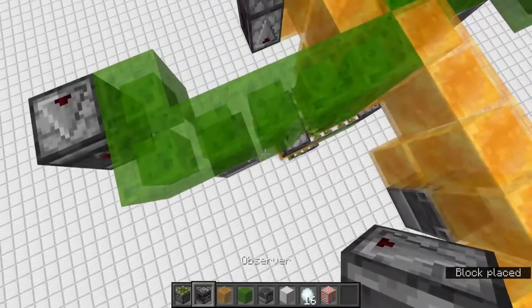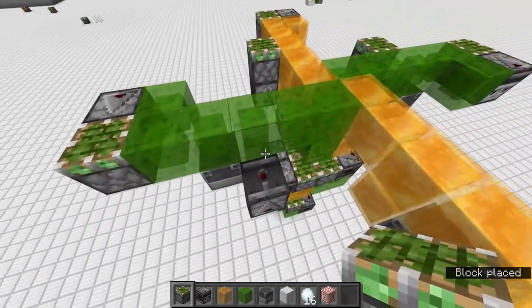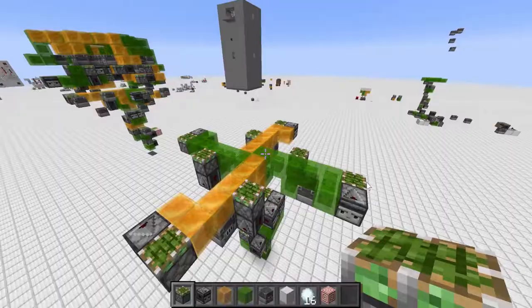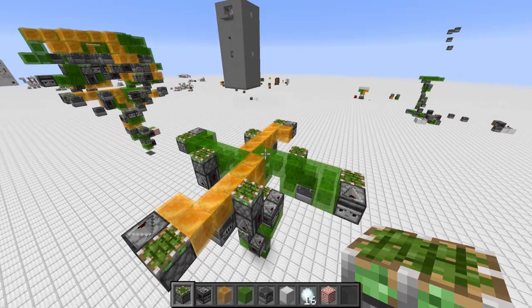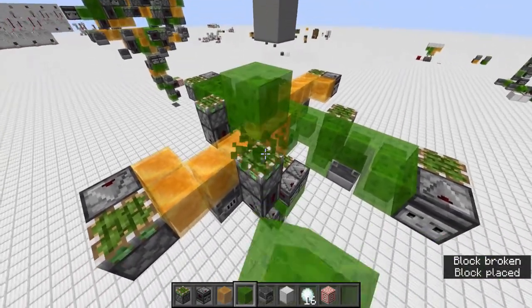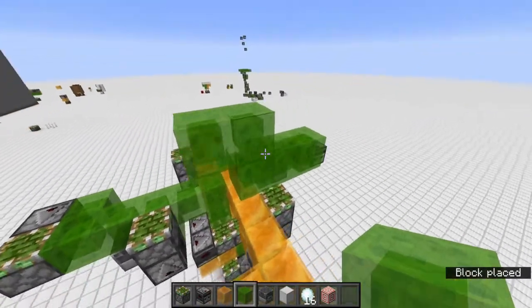For the next part of the video I'll just show you how to do one side, and then you can copy it to all the other four sides so the tutorial doesn't get too long. That's the second layer. For the third layer, you're gonna make this weird shape and put a blast furnace down here.